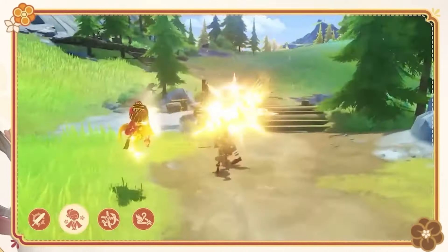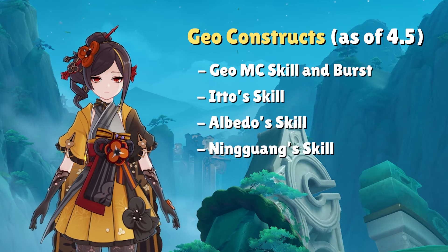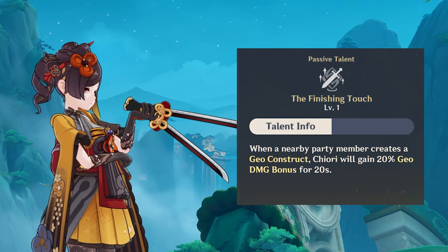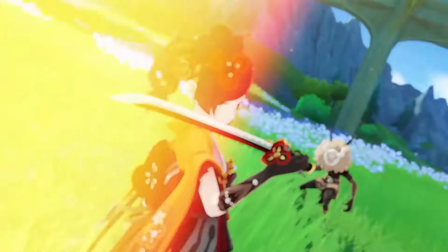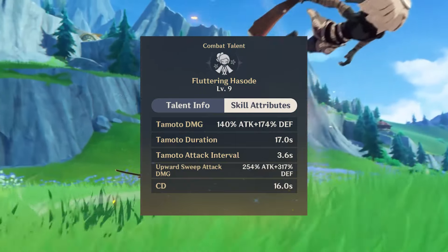For the second nuance, you can summon an additional Tamato doll by summoning a Geo Construct — this includes Geo MC's skill and burst, Itto's Ushi, Albedo's Flower, Ningguang's Jade Screen, or Zhongli's Pillar. Additionally, whenever you create a Geo Construct, Chiori gains a 20% Geo Damage bonus for 20 seconds. Without Geo Constructs, Chiori's damage is already slightly better than Albedo's, but with the extra doll and the Geo Damage bonus, her DPS numbers get sizably better.